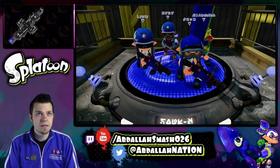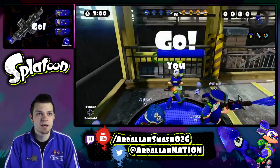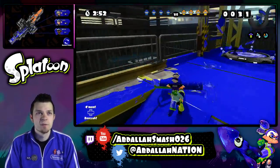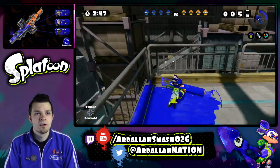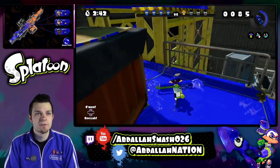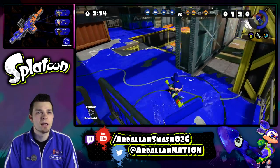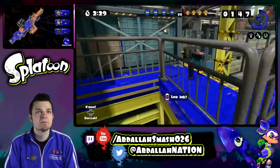Basic strategy with the roller is just ink everything. This is a little bit different, simply because you have to pretty much mow the lawn, per se. Make sure you guys cover everything that you can, and then watch your ink pack — because ultimately you may end up running out of ink, just like I did right there. What's cool about the roller is that aside from just rolling and covering up a lot of turf, you can actually do a splat attack, which is massive damage on your opponents.